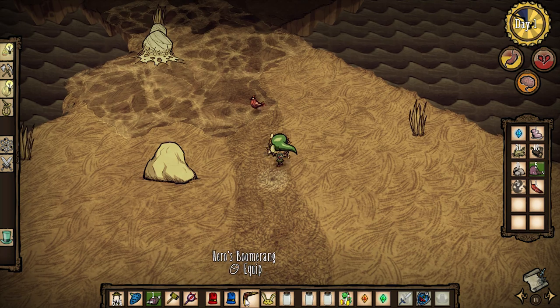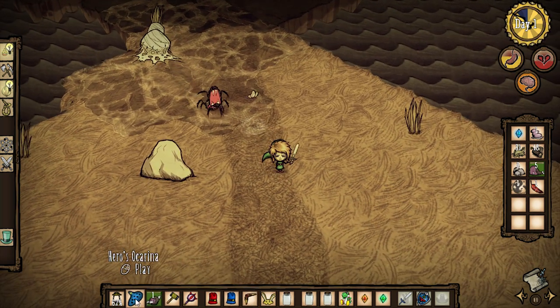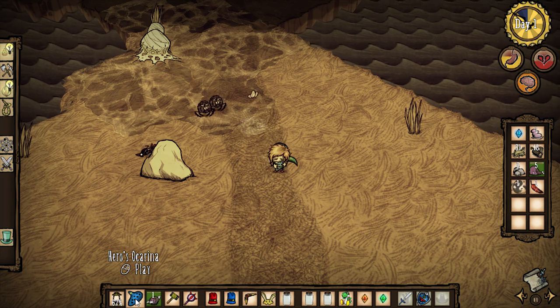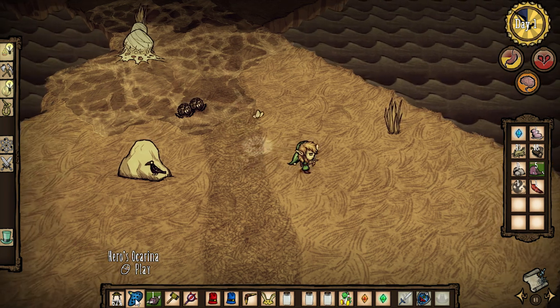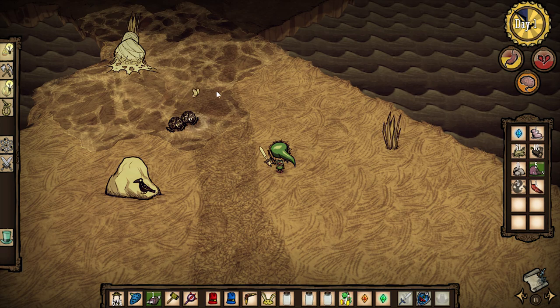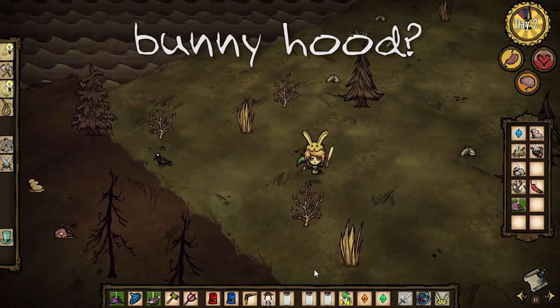If we go and attack these guys real quick, they're gonna come after us. Then if I use the hero's ocarina — it's like a pan flute, but what it does is the bad guys don't sleep as long, so it's a shortened duration. And look at that — that's our personal fairy!